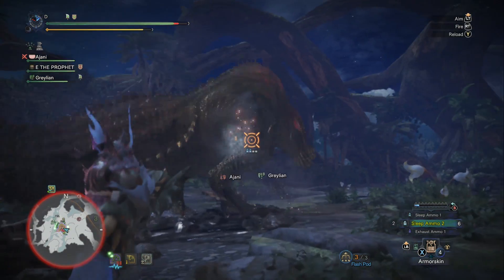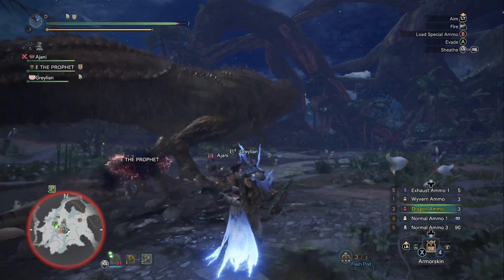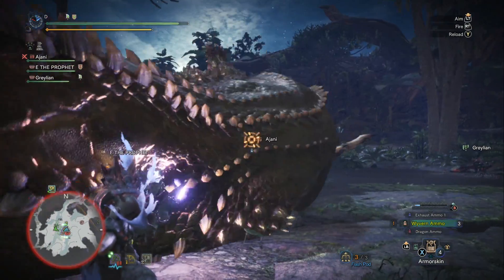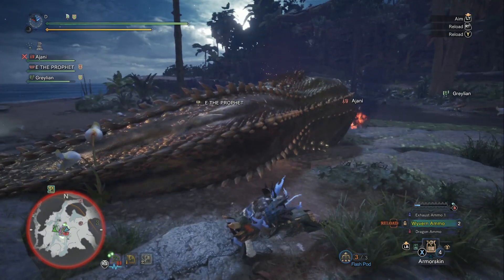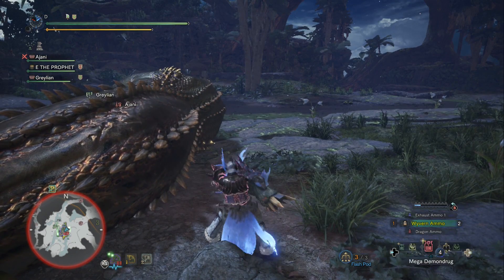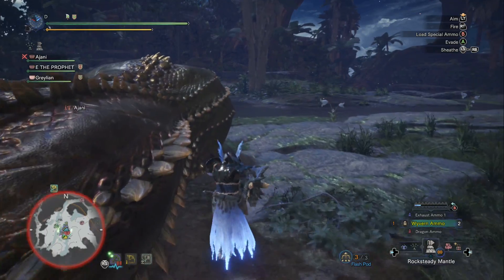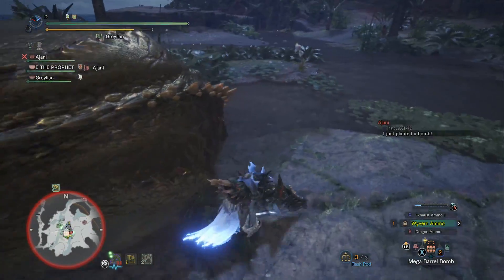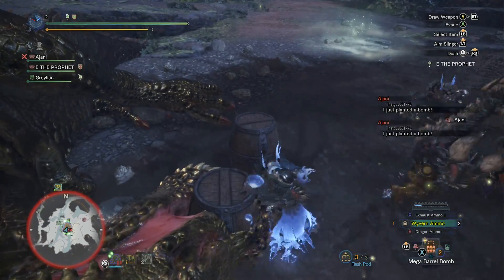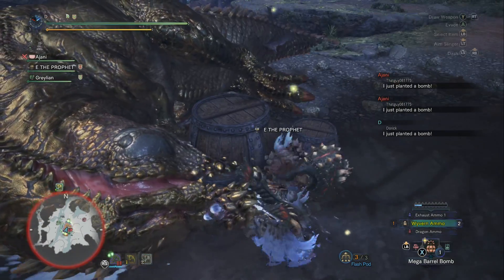Dark Devourer is a rarity 7 heavy bowgun in Monster Hunter World. It's made out of Devil Joe materials because it's the new Devil Joe heavy bowgun. You will need a Devil Joe gem in order to finish upgrading it. Its previous upgrade, Gluttonous Cannon, isn't bad either if you wanted to start using it early. The weapon model is actually one of my favorite heavy bowgun designs since it looks more like the monster and less like a bowgun.